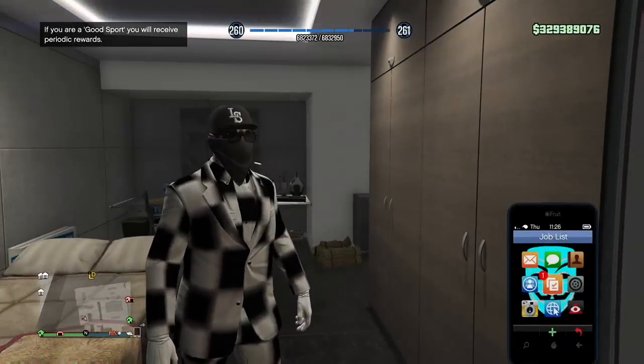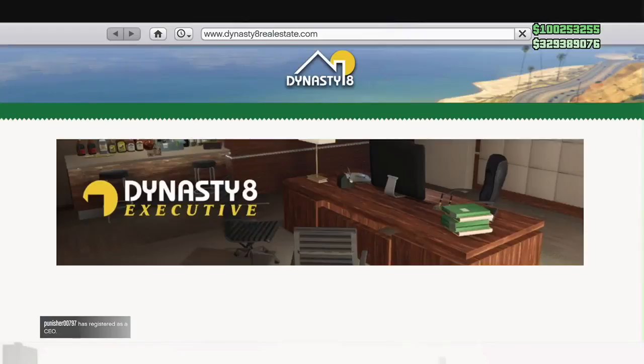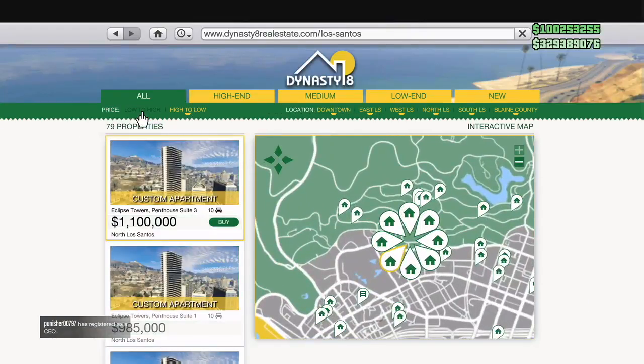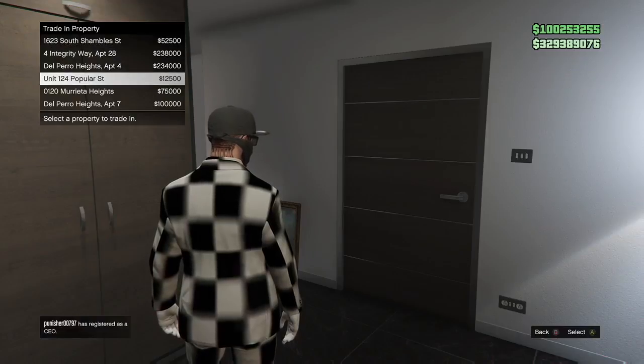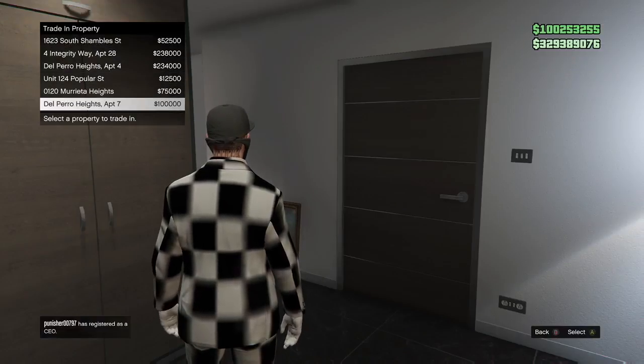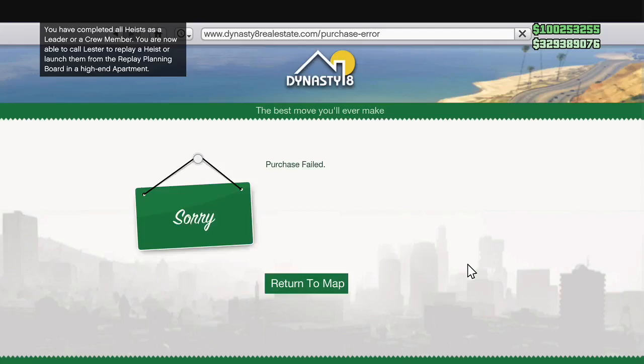Once loaded in, go over to your internet and on your main character, you want to buy the three cheapest properties in slots four, five, and six. I actually wasn't set up yet because I hadn't done this glitch in a while — I had other apartments in those slots.